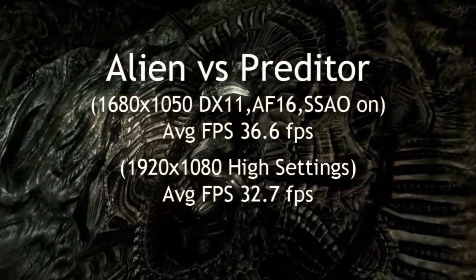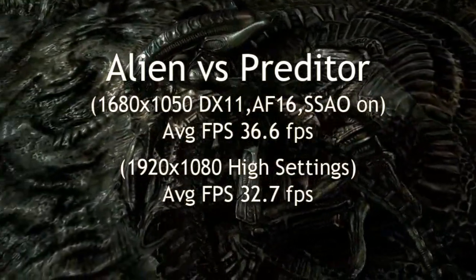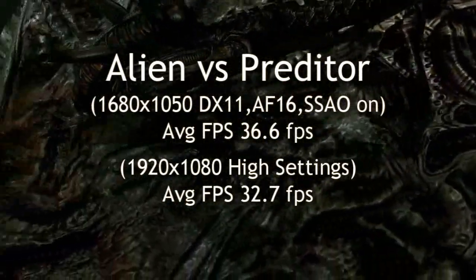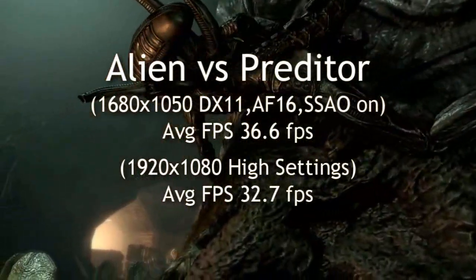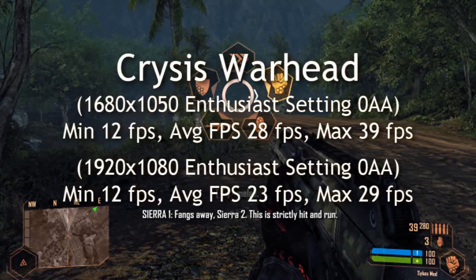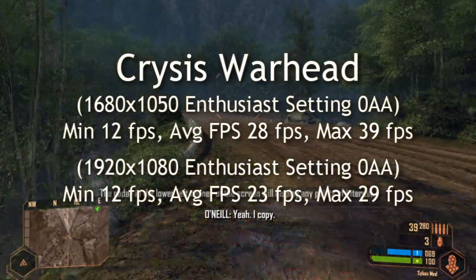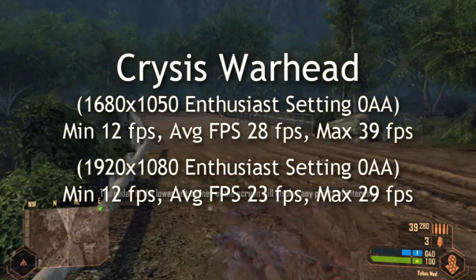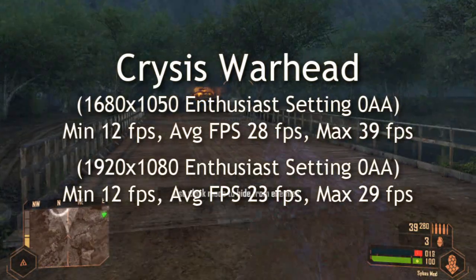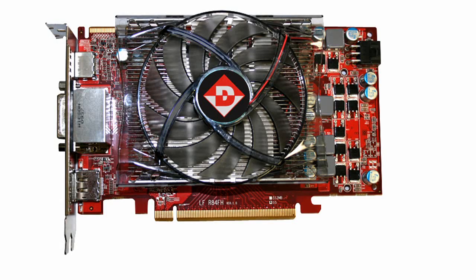Aliens vs. Predator benchmark: 33 to 36 frames per second roughly on those two resolutions on average — that's pretty decent, considering. Running it on enthusiast settings in Crysis Warhead, that's where we're really seeing this card pushed to its limits, trying to reach that 30 frames per second on average, which is what you want when you play a game — at least 30 frames per second.